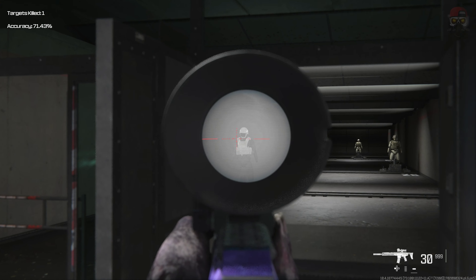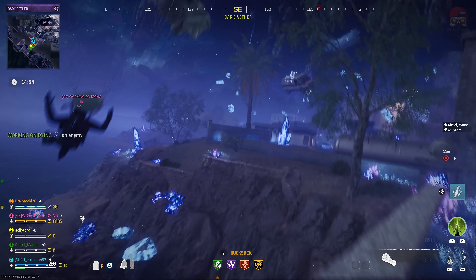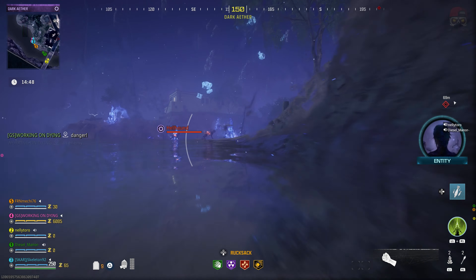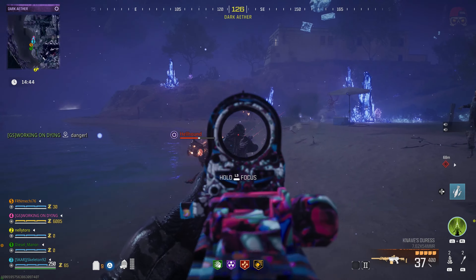The gameplay I'm going to throw up on the background is going to be gameplay of the Dark Ether area. Why? Because that is what we're going to have to do in order to get this blueprint. We're going to have to go into the Dark Ether — but not just any Dark Ether. We have to go into the Elder Sigil variant.